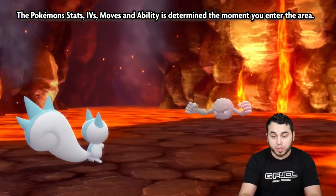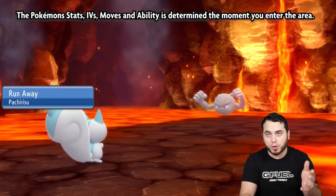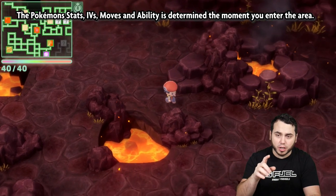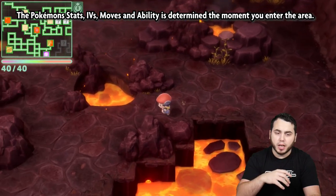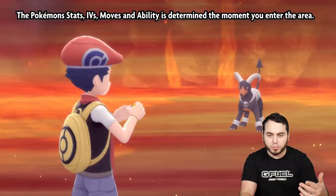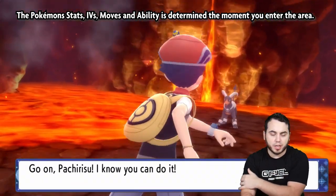That also works for Synchronizing. As soon as you enter the room, your Synchronizer — a Pokemon with the ability Synchronize — will pass the Synchronize to every single Pokemon in the room, as long as it was in the front of your party when you entered the room. You can then remove it from the front of your party and it'll still work. You can test this by catching something, resetting, and catching it again to see if it continues to be the same nature.